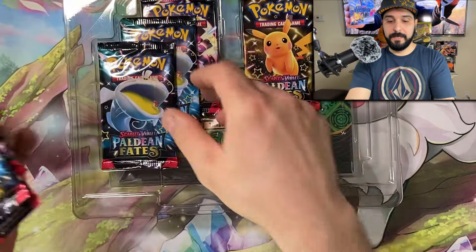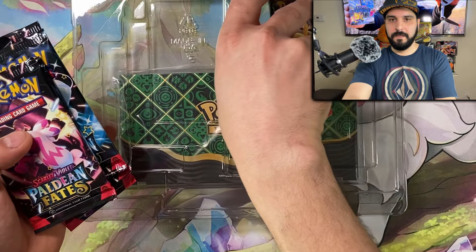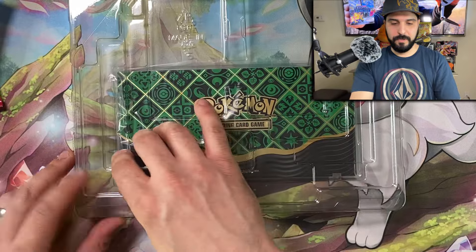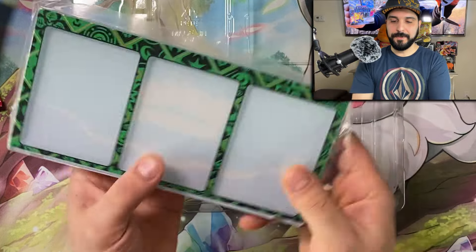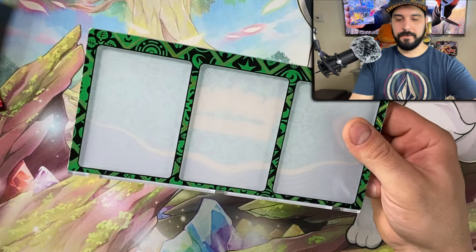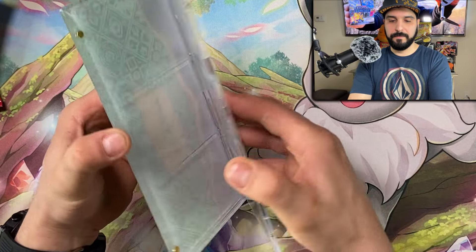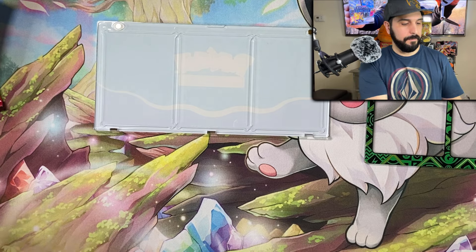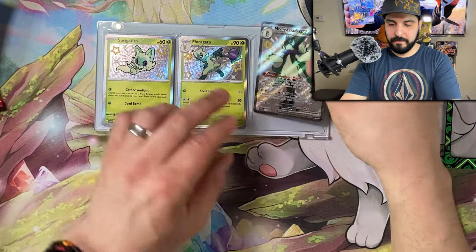I apologize for the camera shake — for some reason my camera is shaking today a lot. So we got your eight packs here, and here is the actual card protector. We got our card display. It's magnetic, so you just pop her open like this. Unfortunately, you can't put these in sleeves, but this is what you can do with it — you can just lay it in here, just like this.